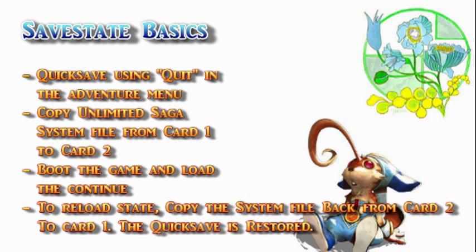Simply put, you stop one step before doing the desired action in game, then quit the game using the menu. This will create a quick save on the system file. Next, you reset the console, then copy the system file onto a second memory card. This will be your backup.